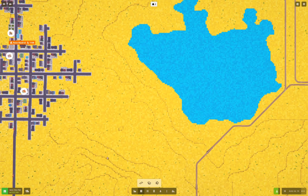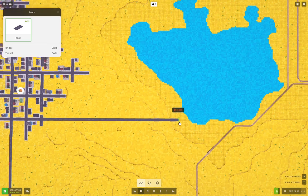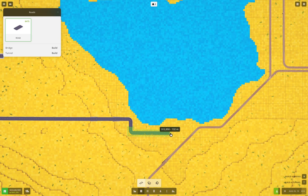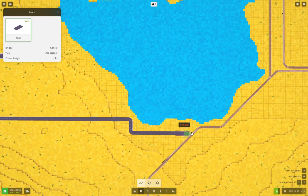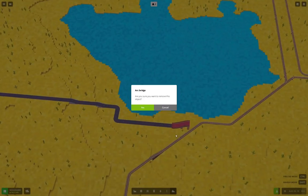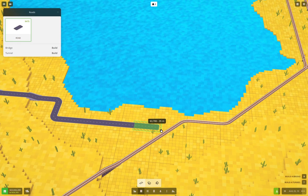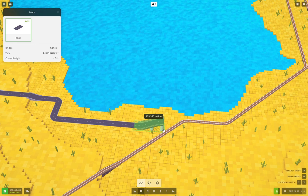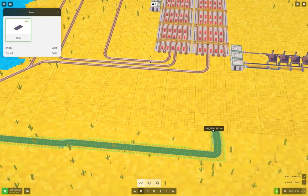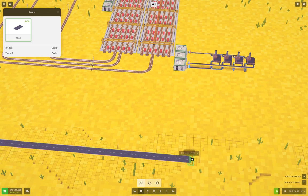First of all, we'll grab a road and bring that across. We come down, we come across like this. We can't do that — kill that. Road, bridge, change bridge type — we're good, and then we can come with a road somewhere like so.